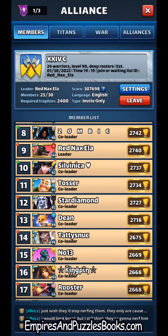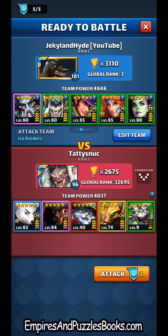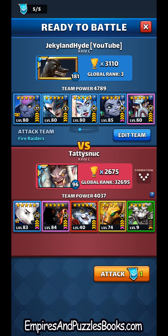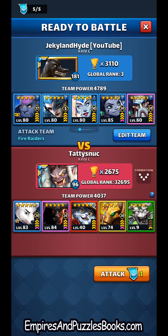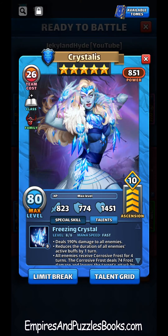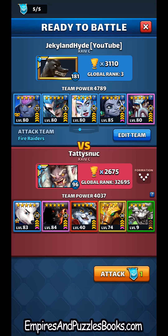Continuing with the Quentin test drive. Tatty snuck from my alliance asked about me attacking them in one of these test drive videos, so we're going to go ahead and do a bunch of attacks here. This ice team is designed to be incredibly fast — seven tiles and it's basically game over. We have Moral, who is giving defense down to everyone and hitting pretty hard. Crystalus is hitting everyone pretty decently and giving frost damage.